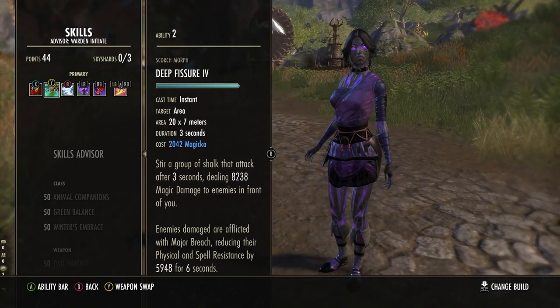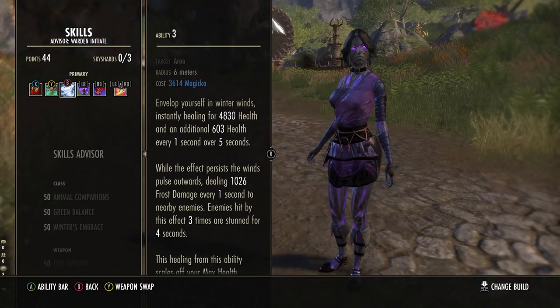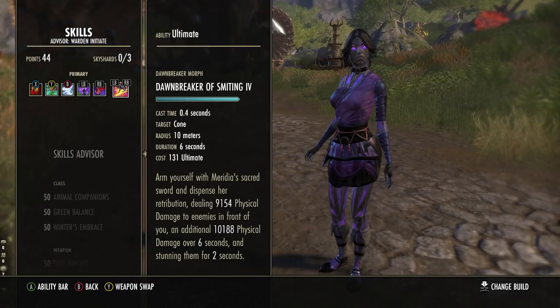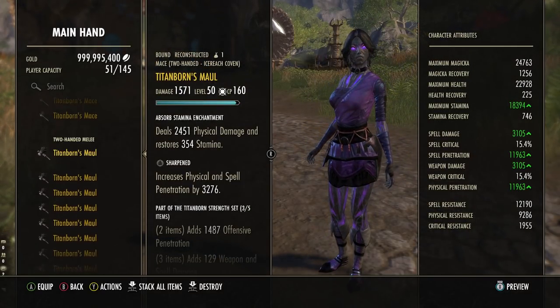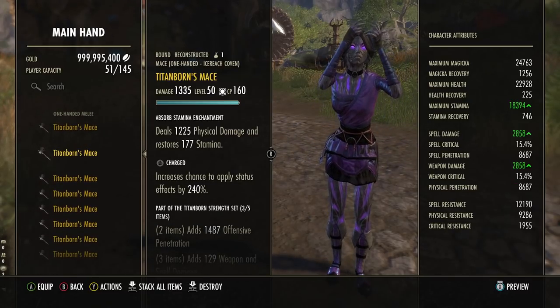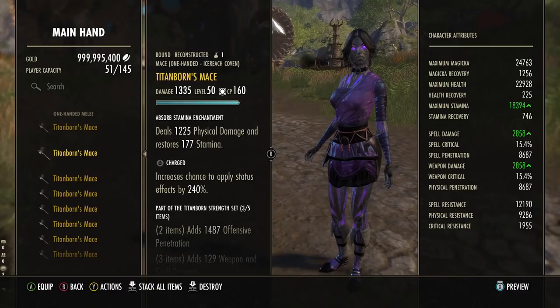Burning procs off flame damage, chilled off ice damage, concussed off shock damage, poisoned off poison, diseased off disease. Hemorrhaging is proced off bleed damage, sundered off physical damage, and overcharged off magical damage. Running the Charged trait increases the chance to proc the status effect by 240 for a one-handed weapon, or 480 for a two-handed weapon. Running Charged on a two-handed weapon is kind of overkill - it's kind of why it's A tier. But if you're going to use dual wield with something like Sharpened-Charged or Nirn Honed-Charged, I think this could have a lot of value.